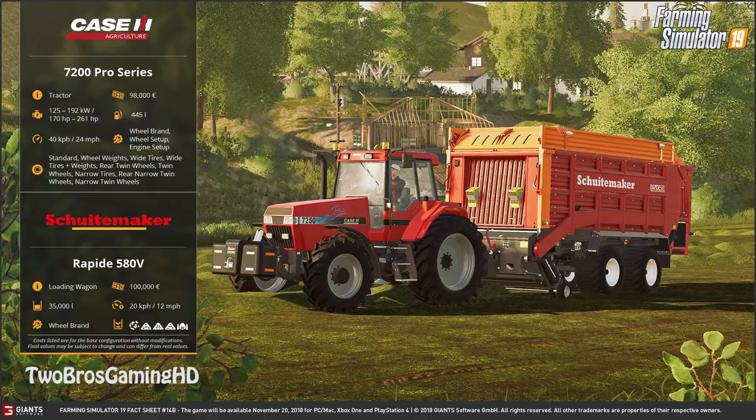On the back of it we have the Schuitemaker Rapide 580V loading wagon. This will set you back 100,000 euros — even more money than the cheapest version of the tractor. It has a capacity of 35,000 liters of crops, a working speed of 20 km/h, and you can change the wheel brand.